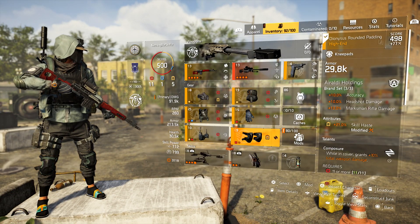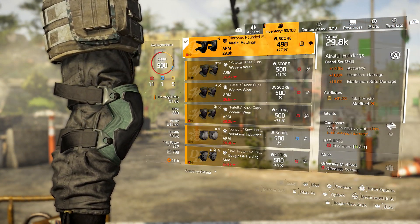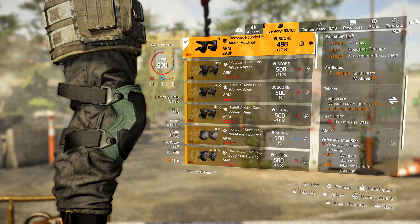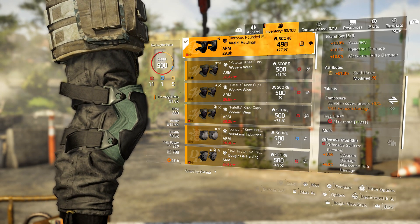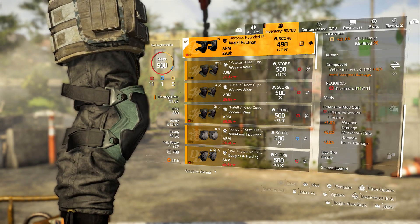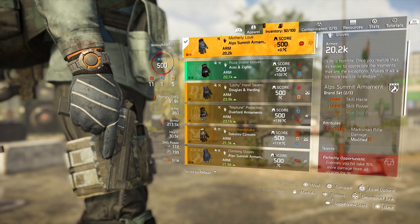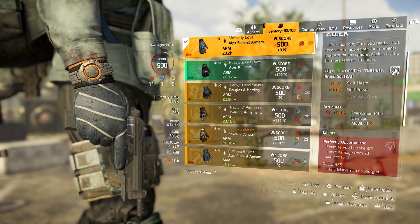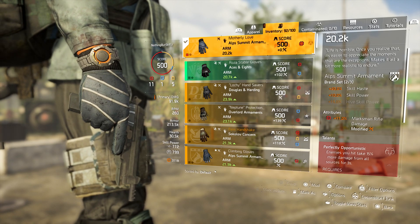The holster has a utility mod, putting us at three utility, and an offensive mod for weapon damage and marksman rifle damage. The knee pads are our second piece of Viraldi. You want to roll skill haste on the knee pads — that puts us at four utility, one away from five. They have Composure: while on cover we get 10% total weapon damage. That means we hit 11 offensive, just enough to unlock Composure.